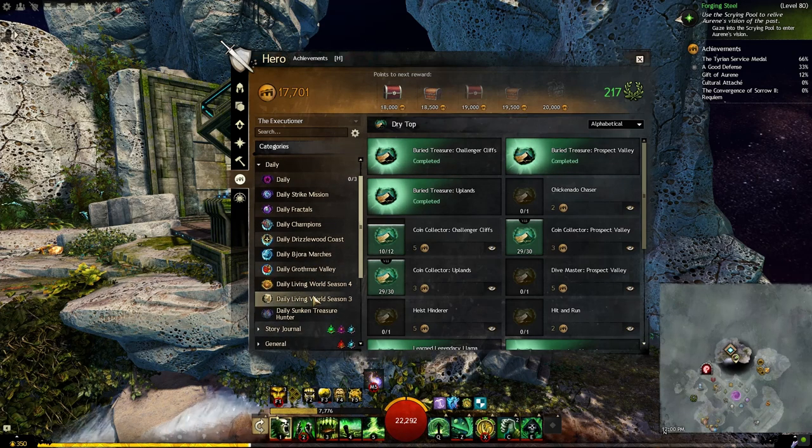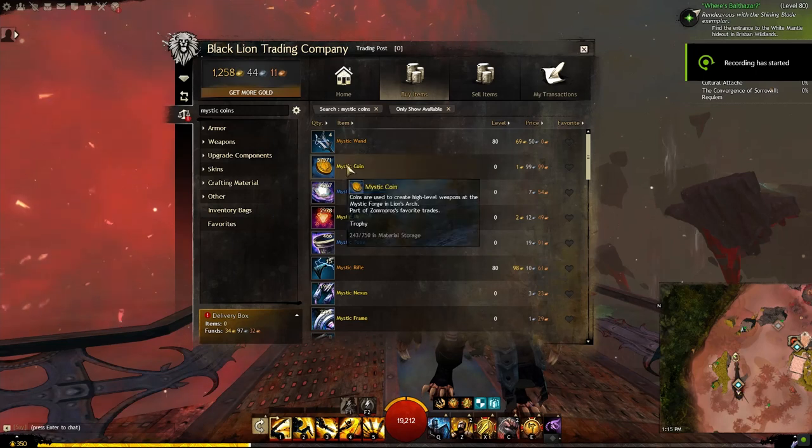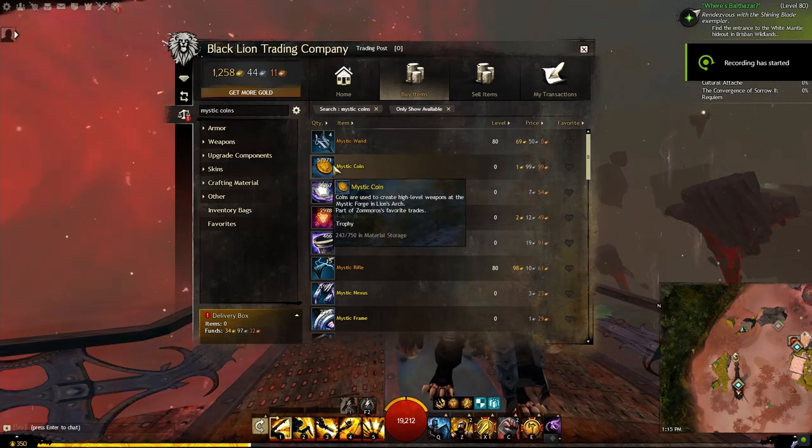Tip three: at least do the Return To up to the mystic coin tier. They sell for a lot — it's easy gold.